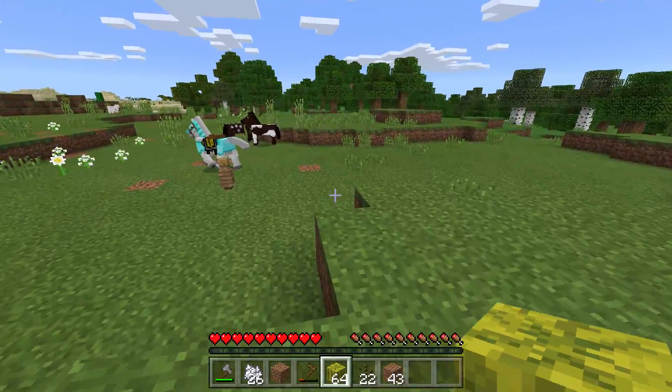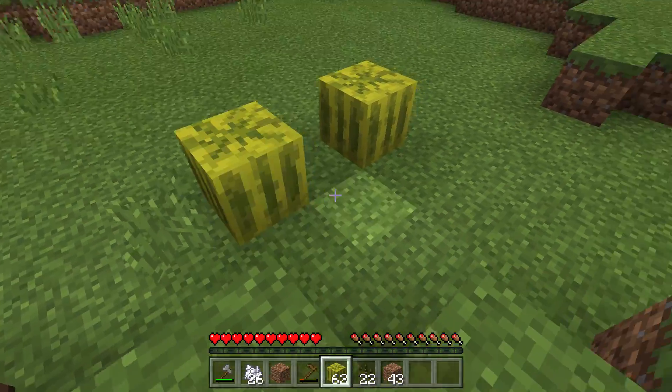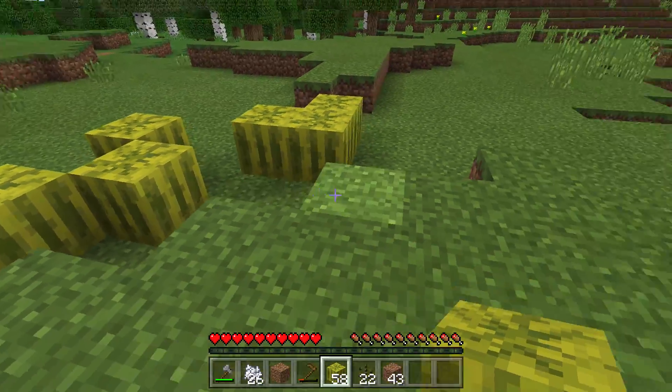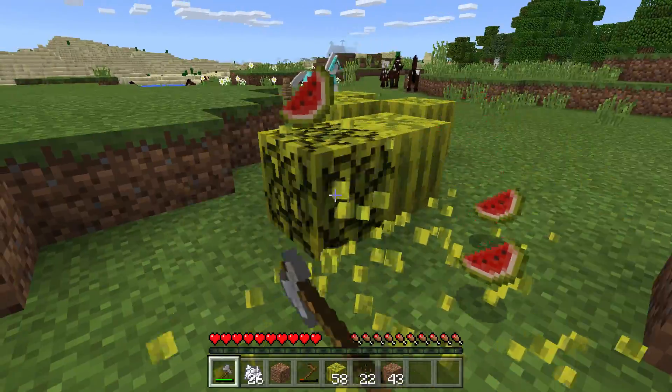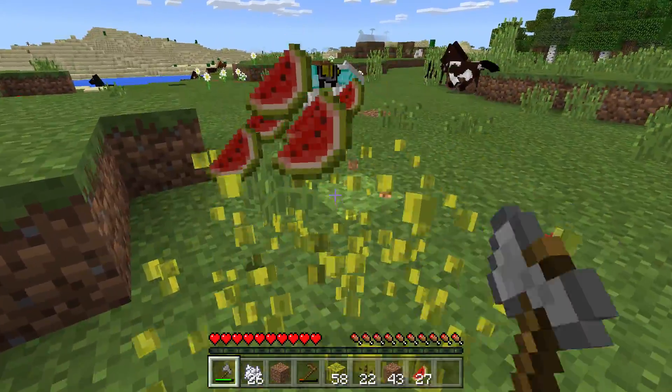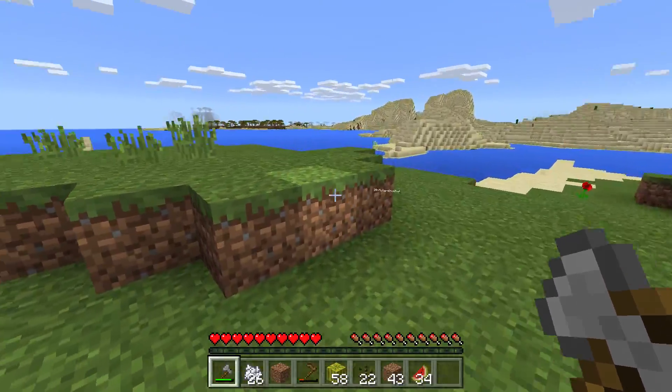Picture this — you're in a jungle, just pretend this is a jungle. You see melons lying all around you. Take an axe and harvest them, or harvest them with your bare fist. An axe is more efficient because it'll harvest about three times faster.